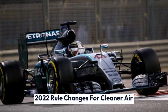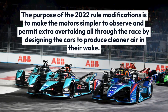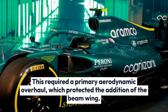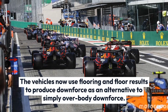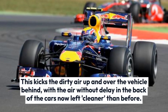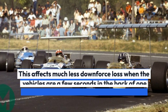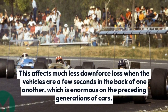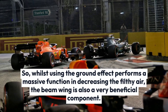2022 Rule Changes for Cleaner Air: The purpose of the 2022 rule changes is to make the cars simpler to follow and permit more overtaking throughout a race, by designing the cars to produce cleaner air in their wake. This required a major aerodynamic overhaul, which included the addition of the beam wing. The vehicles now use floor and ground effects to produce downforce rather than solely overbody downforce. Overbody airflow management is still vital, which is why the beam wing was reintroduced — kicking the dirty air up and over the vehicle behind, leaving the air directly behind the cars cleaner than before. This results in much less downforce loss when vehicles are a few seconds behind one another, and while ground effect plays a massive role in reducing dirty air, the beam wing is also a very beneficial component.